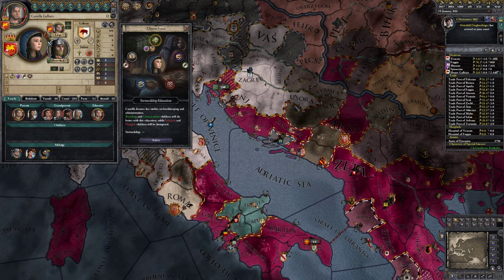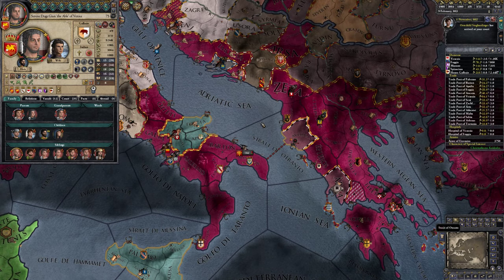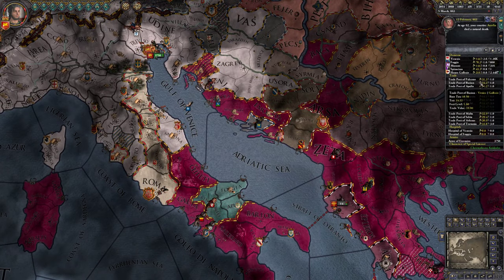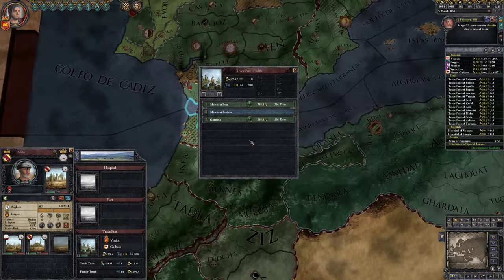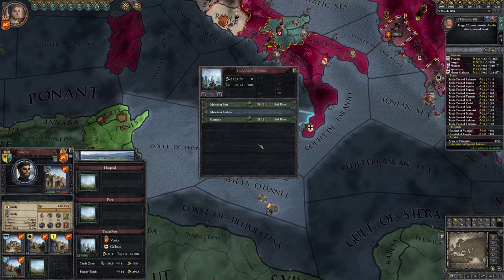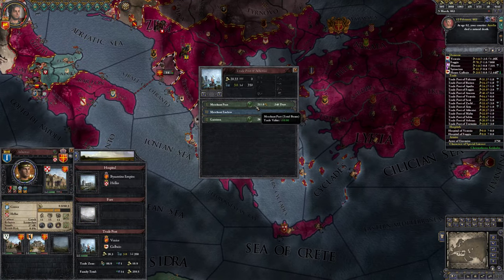I wouldn't have thought we would have gotten this far to actually see the genius son. 'The riskier the road, the greater the profit' — that sounds a little bit like Ferengi rules. Our courtier died a natural death. Let's invest in some more trade posts. Once the merchant enclaves are all level three — that's what we're doing first. All merchant enclaves must be level three, and so they are. Let's upgrade the fortifications and then upgrade all the merchant ports, because they increase the value of the trade zone.